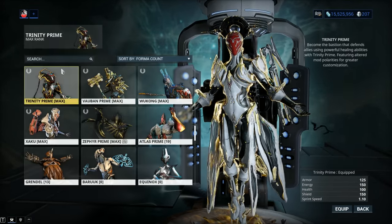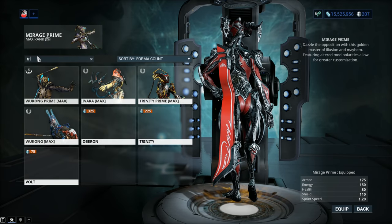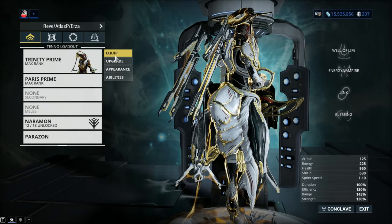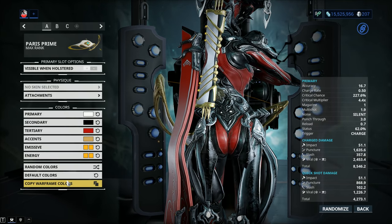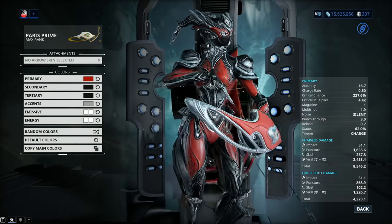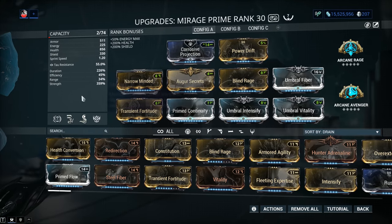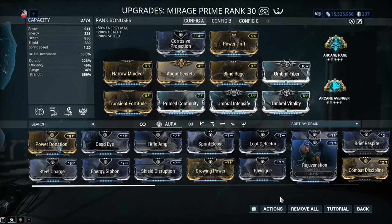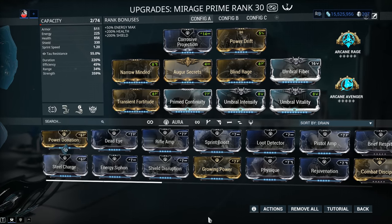There's still more that we can do with Lady Mirage Prime — this is the Warframe buff section. When it comes to Warframe buffs, you guys should know the drill: Corrosive Projection against heavily armored targets, but this is not a must-have unless you're doing super high-level content. Go with whatever aura your build needs — maybe Physique, Rejuvenation, Shield Disruption, Energy Siphon, Growing Power, etc.